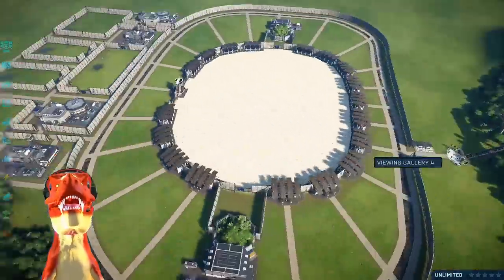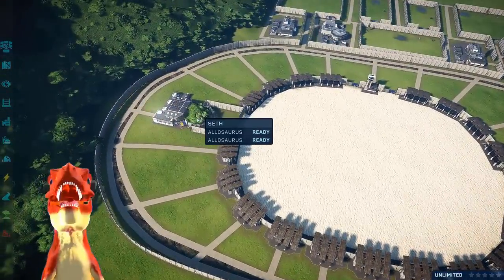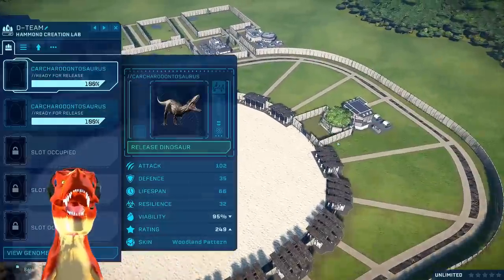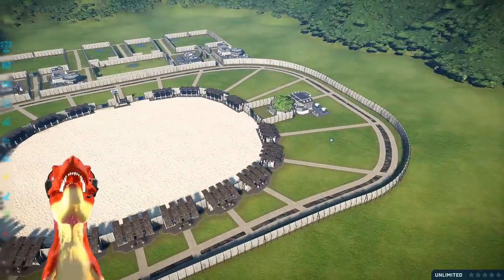Welcome back at the Dr. Z arena, where we have in the Seth lab the Saurophaganax, plus the Kokorodontosaurus at the D team. But before we get into those battles...